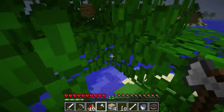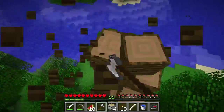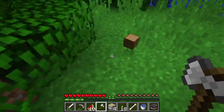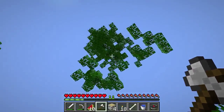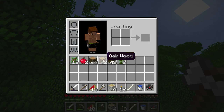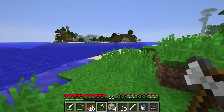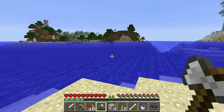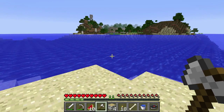And there we go — there's a whole jungle tree down. We got a ton of wood from that. How many pieces is that? 112 pieces of wood, and then plus we have the oak wood to accent the building. I think that'll be good.